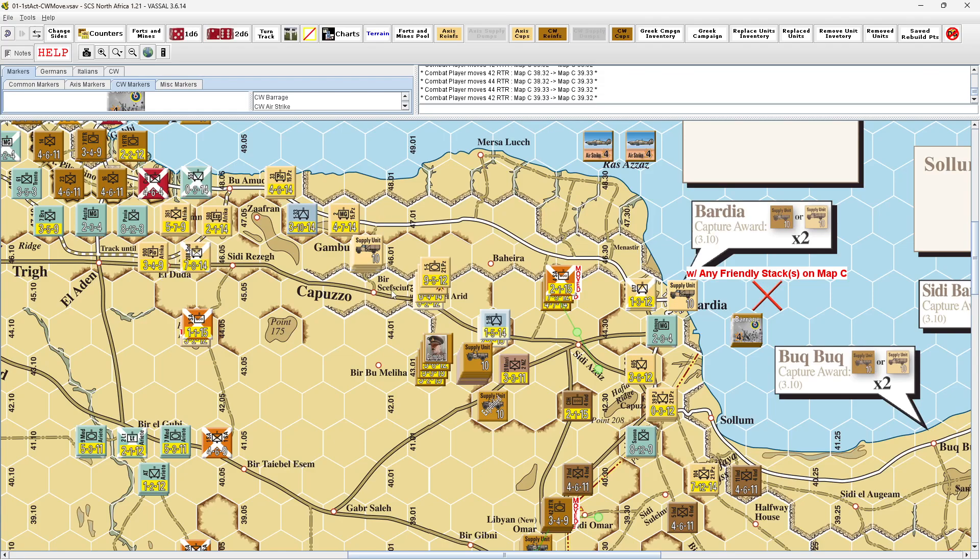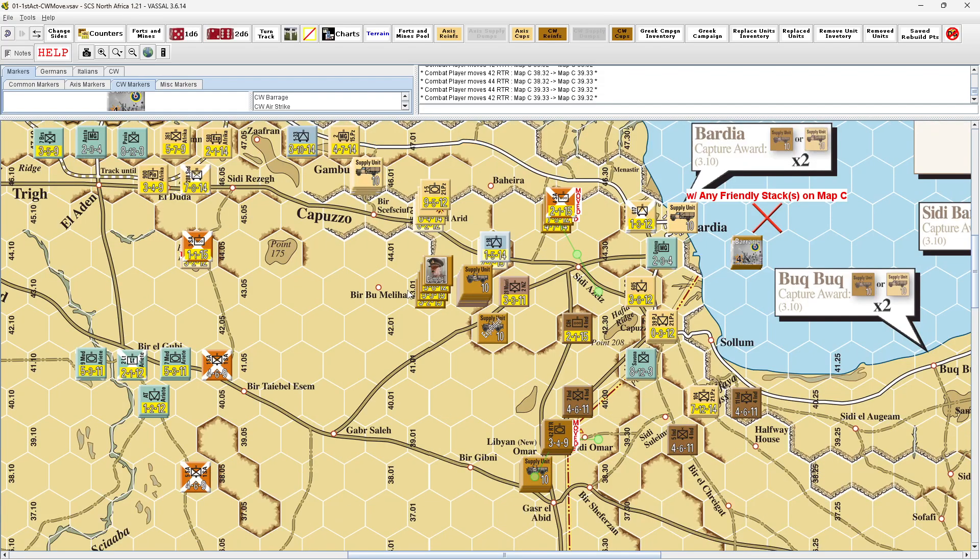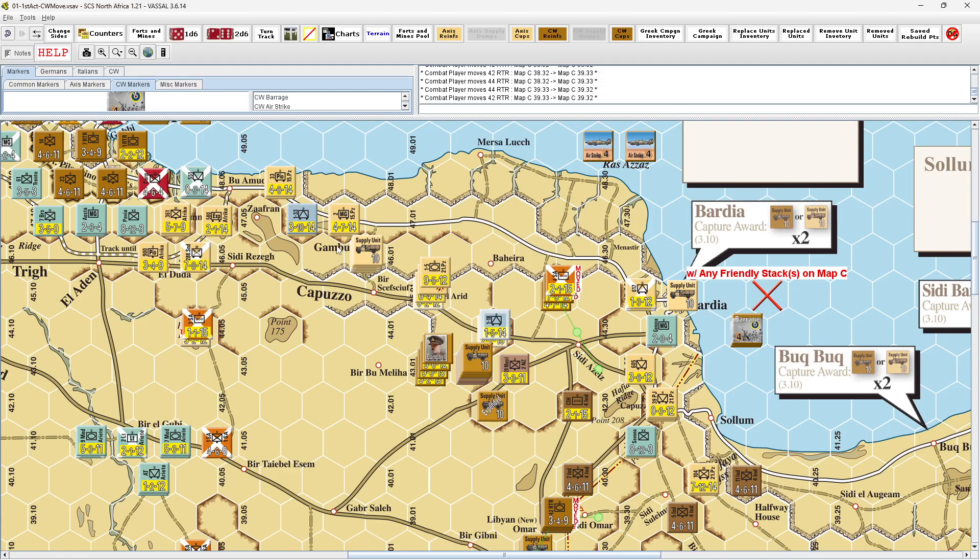Reasonably successful — inflicted losses on 21st Panzer, reasonable movement of their positions. But this place resisted the barrage — they didn't get good rolls. When we come back, it will be the British exploit phase. I'll probably go ahead and do that offline, and then maybe that'll roll right into the German required reaction phase to see what they can do to extricate themselves.